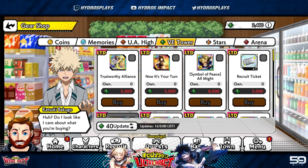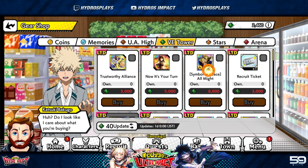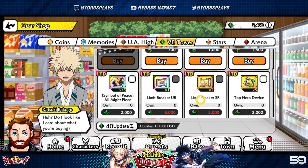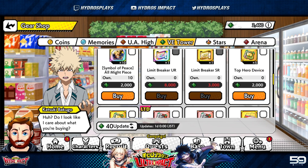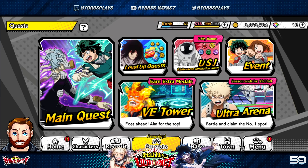When spending your VE Tower currency in the gear shop, I'd recommend going for the recruit tickets first since those are most useful, especially with Dobby coming. After that, go for the All Might — he's at least semi-decent in the game — then his shards. You can also get free limit breaker URSRs if you need those, along with training items. Again, times two drops on VE Tower run from March 9th to the 16th.